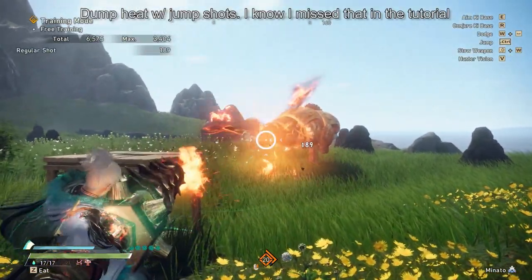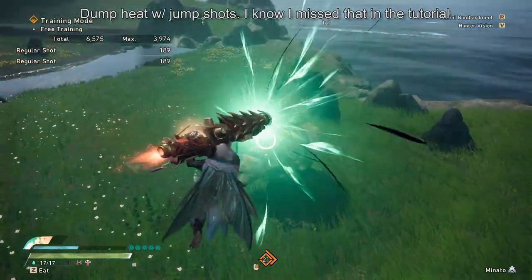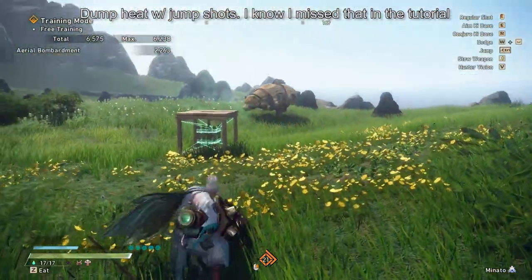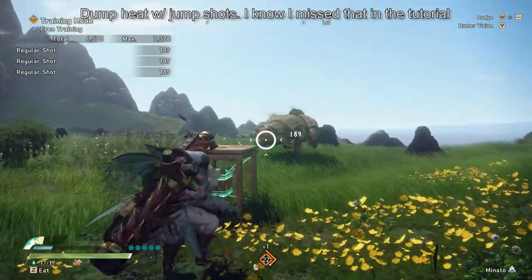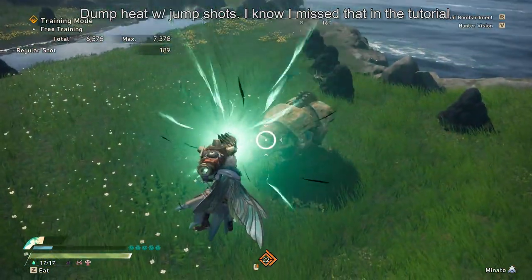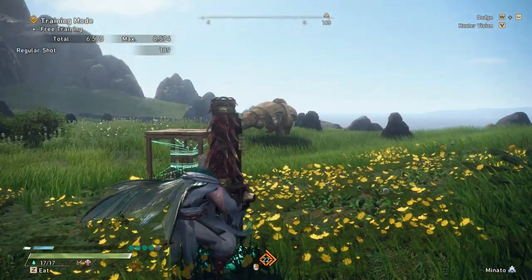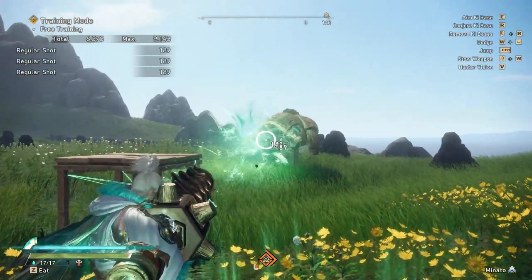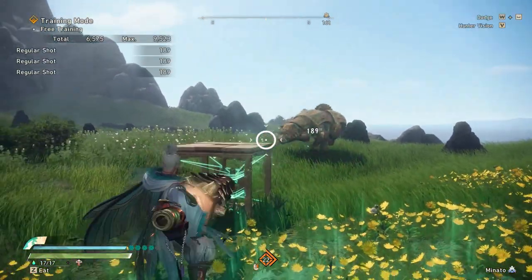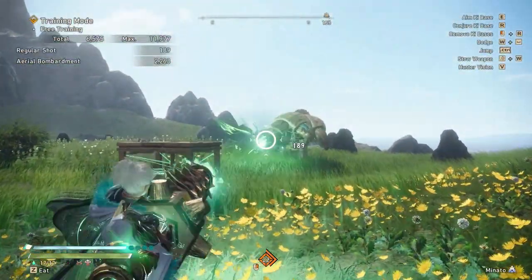With this cannon, I generate heat super fast and I can use the laser extremely often. Granted, this is better suited for group play as you really don't have too much time to spam laser on your own, especially in the volatile hunts. That being said, you can also use the heat to do jump attacks, which scales off of height and whether you're in the burning heat or not. I mentioned in my guide video that we don't really want to use the jump attack, but I'm also trying to step away from the laser and this is the only other way to dump heat fast enough, so give it a try.